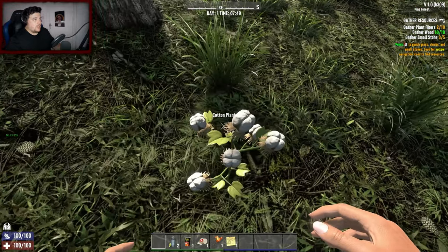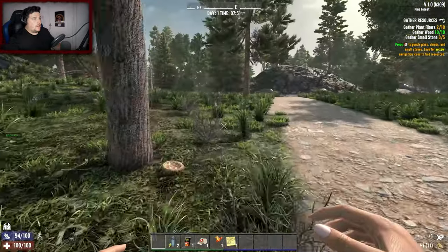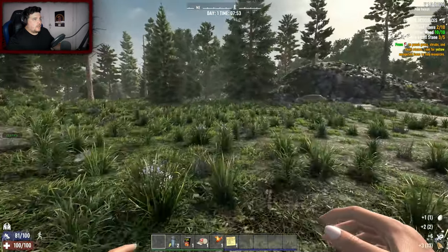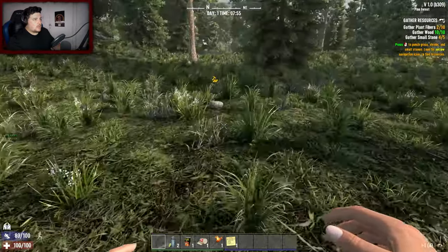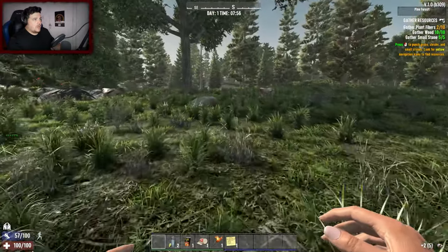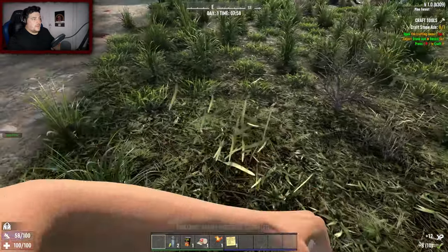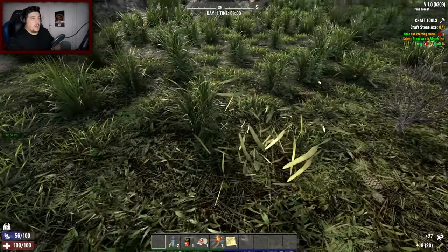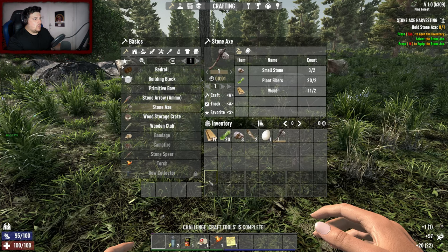Oh wow, they've even changed the cotton plants - they look different, actually 3D now! Loving it. There's a POI over there, might have to check that out. I still need plant fibers. I'm bewildered, I'm flabbergasted - there is a lot of change. Stone axe - craft that.